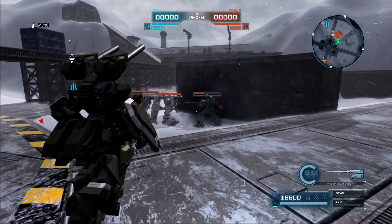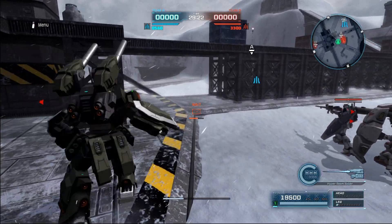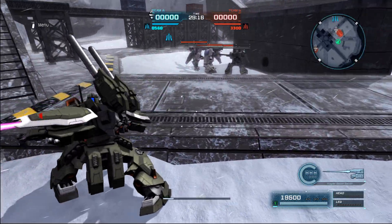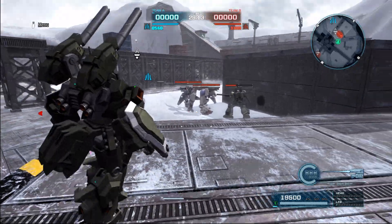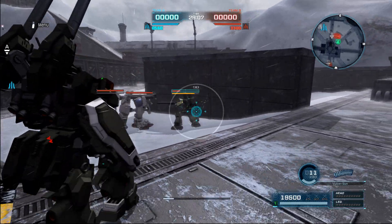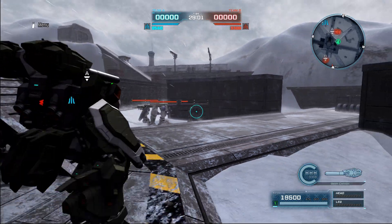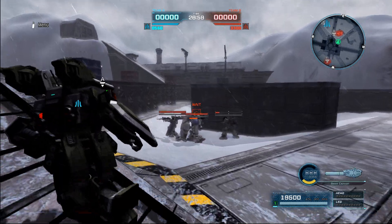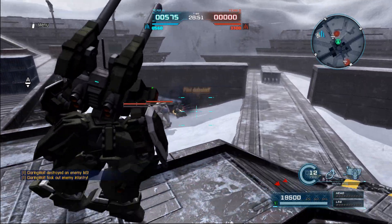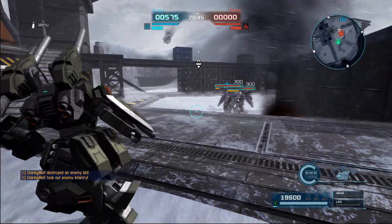Alright, high beam saber — we're close. You got your standard, your downswing, your left swing, and your right swing — not bad. The vulcans work as expected. The beam cannon — not bad. We have the grenade launcher, and the missile pod — thank goodness we can move while using that. And the sensor.